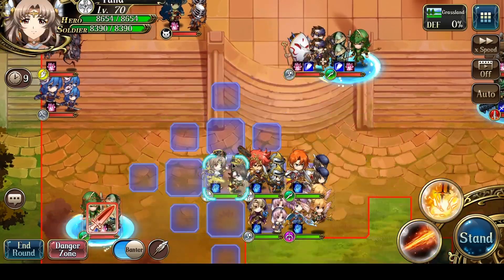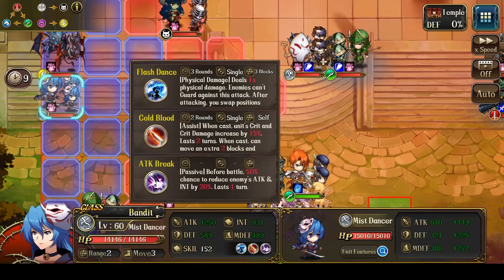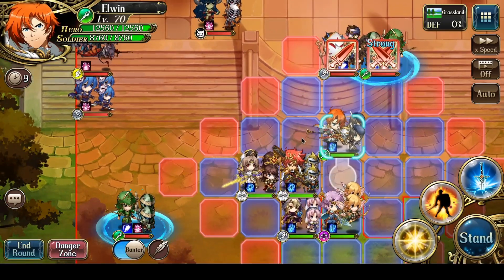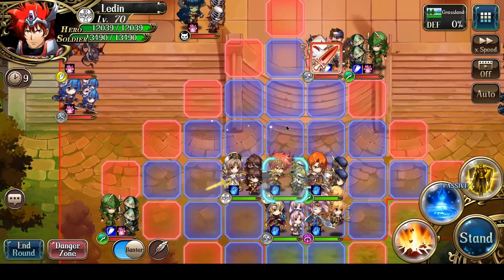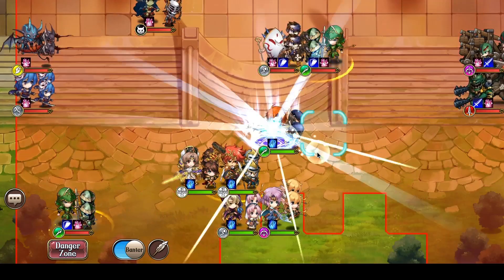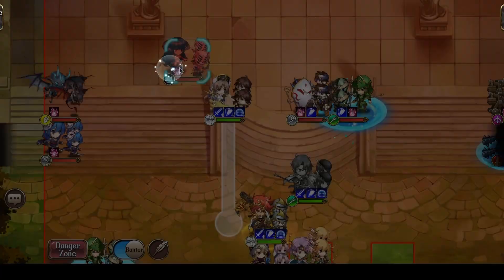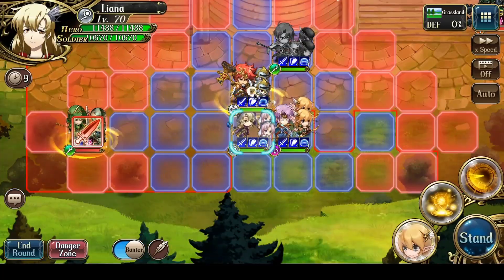Let's turn on the Danger Zone to start. The very first thing is I need to faction buff with Elwyn so that everyone else can attack. This Mistdancer has Flash Dance as well as Cold Blood — it can move three, move two more, then hit you with a skill that swaps your positions. I really have a choice between Ledin or Elwyn to tank that hit, and I think I want Ledin to tank it if possible. So I'm simply going to have Elwyn faction buff right over here. Everyone is buffed now.